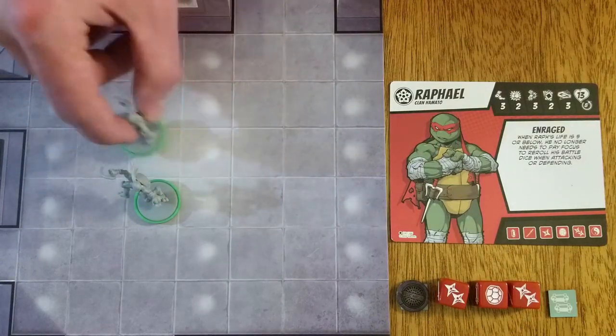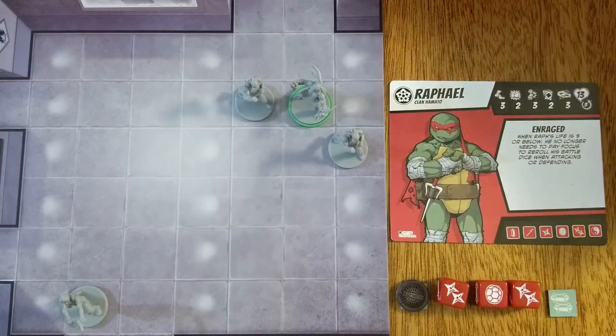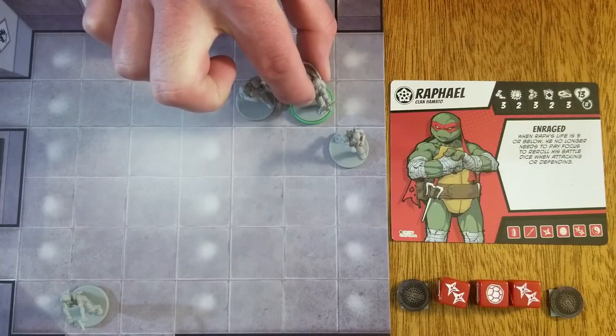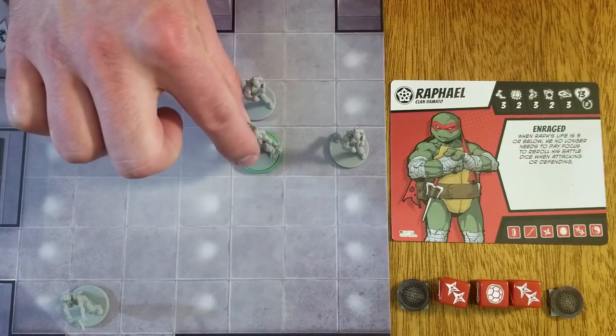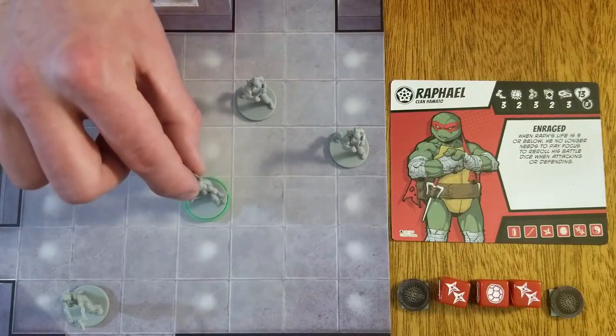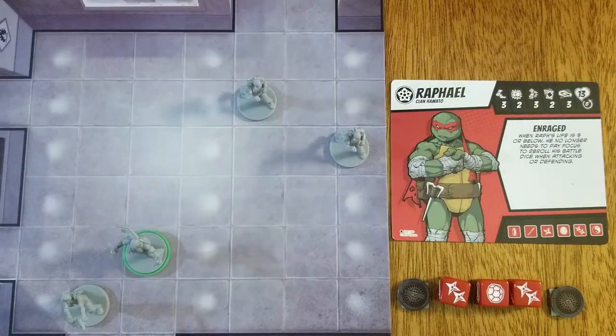A character may not move into a space with another figure. When opposing figures are adjacent, a breakaway penalty increases the number of move points required to move. For each adjacent enemy figure, it costs one additional move point to move. Raphael wants to move and attack this thug gunner. He spends two skateboards to receive six move points. Because he is adjacent to two thug brawlers, it costs him three move points to move. He is still adjacent to one thug brawler, so it still costs him two move points to move. Now he has no figures adjacent to him, so it only costs him one move point to move. Now he is ready to strike.